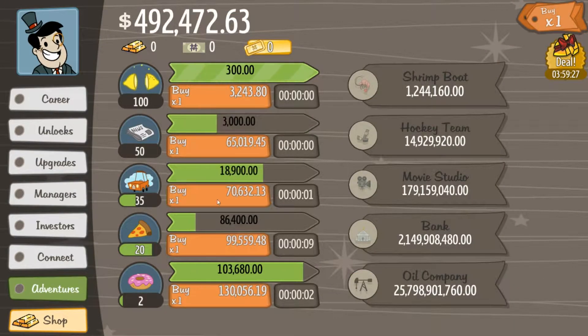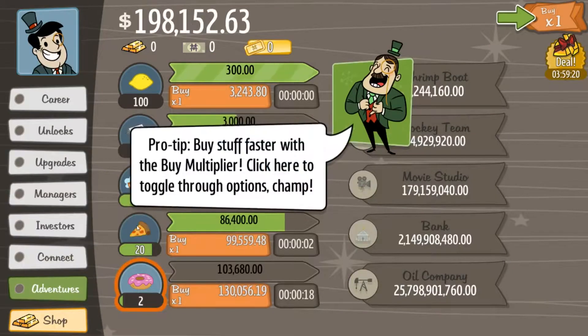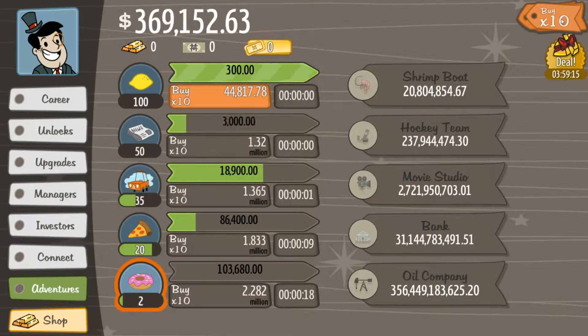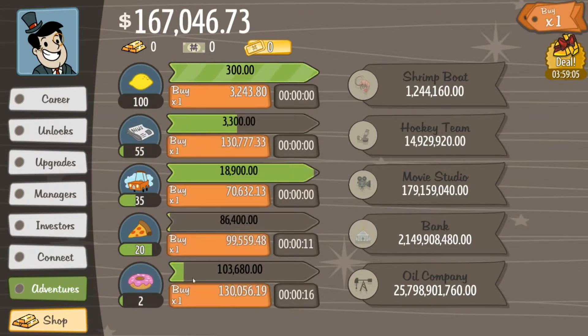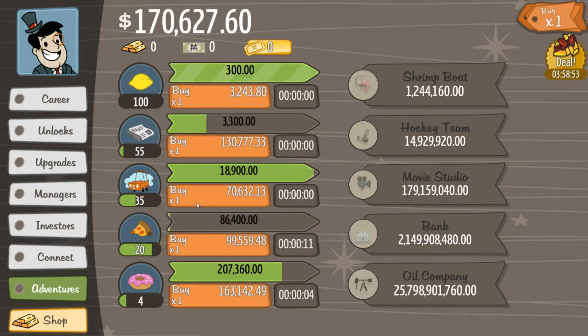Another thing — when I played the phone version I didn't really see what the name of that manager was, but now I have the manager for there. I can toggle through these. It's really handy to know. Let's go ahead and buy some more newspaper stands. It looks like at $1.2 million we can get our shrimp boat, so for a while I'll just keep clicking away and talking about this game.